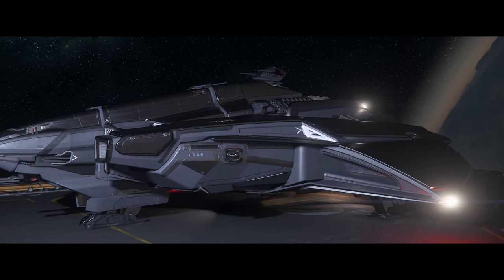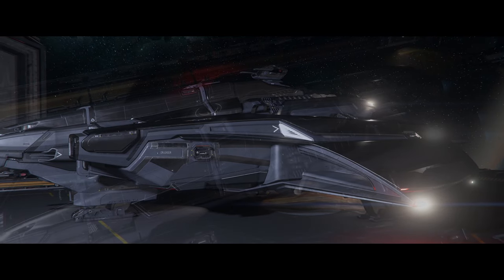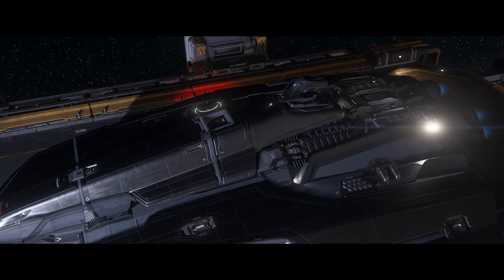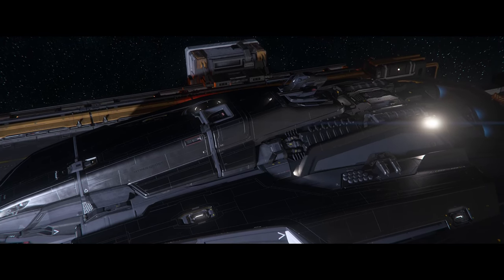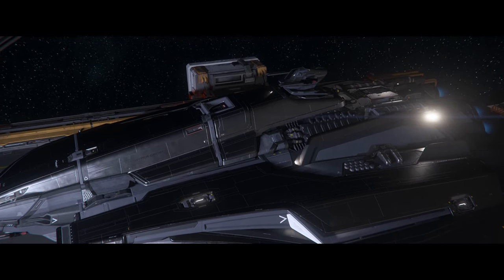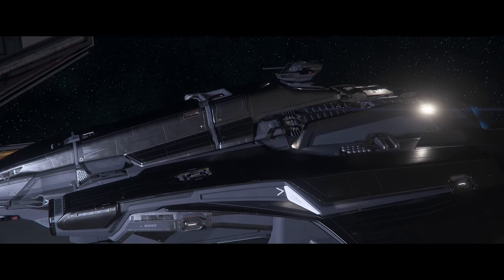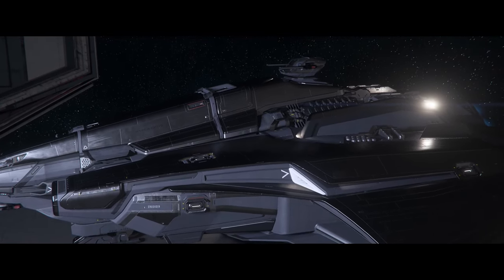The message continues: 'Your personal hangar is capable of accommodating any vehicles that were part of your fleet at the time of being assigned, but if you acquire a larger vehicle in the future you may need to use a public hangar to access them.' So if you own a Carrack and later earn an 890 Jump, you may need a public hangar for the 890 Jump, since the initial hangar is based on the largest ship you own at assignment.